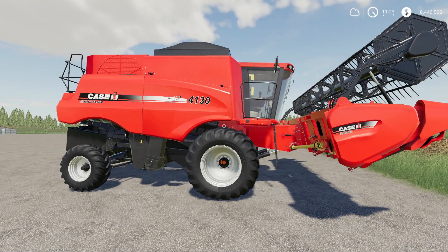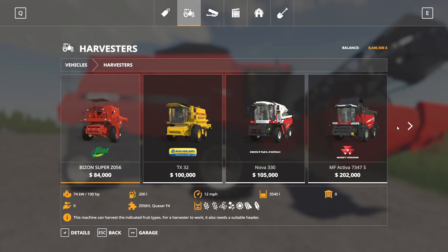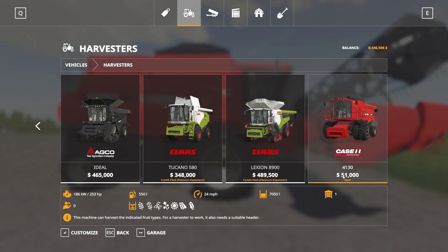Next up, we have the Case IH Axial Flow 4130. This is by Farm Central Soul. This is 18.14 megabytes to download and available for all platforms. Located in the store under Harvesters at the very end. The 4130 is $51,000 to buy, 253 horsepower, 550 liters of fuel, holds multiple crop types, runs at 24 miles per hour, and holds 7,050 liters of whatever you're harvesting.